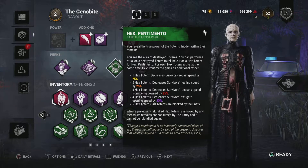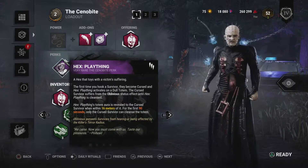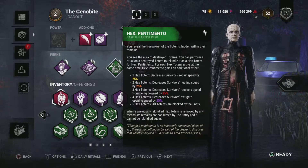And once we get to 5, it will just block all totems so they can no longer cleanse. This pairs really well with Hex Plaything because they have to cleanse the totem to get rid of Oblivious — so every time they cleanse it, I'll go and Pentamento it and we'll get another stack.